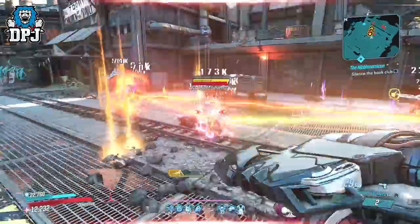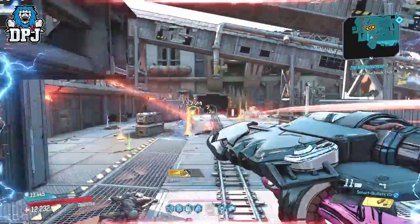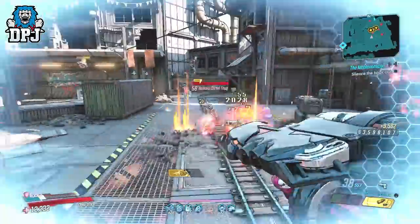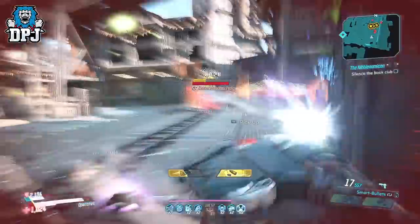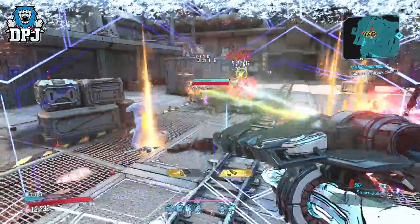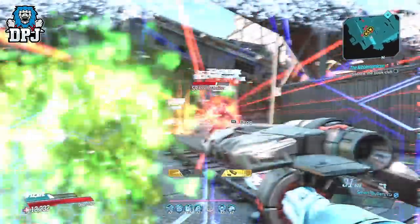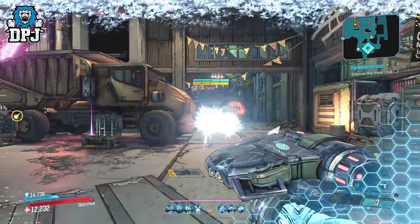Now you can use this by constantly spamming the reload button while shooting to fire those cryo rockets at tagged enemies, which does indeed work quite well. Or you could fire the weapon, watch those projectiles track, empty your clip, then watch those rockets get to work. I was mixing both playstyles depending on the enemy I was facing, and it was working great. It's also wicked to see those rockets homing onto those targets.